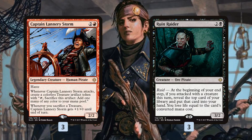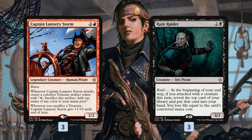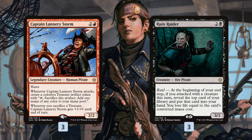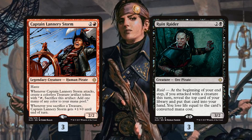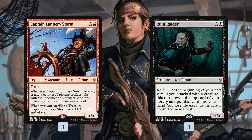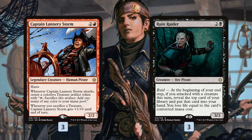Our three-drop slot might be the most powerful in the deck. Captain Lannery Storm doesn't look all that powerful at first glance, but it's essentially a 3/2 haste since we can always sacrifice the treasure token to pump it, or just use it for extra mana to do explosive things. We can attack with it, get the treasure token, sacrifice the token, and cast a one-drop or removal spell off that mana. It's super sweet with Fatal Push — attack, sacrifice the treasure to trigger revolt, and Fatal Push a big blocker for even more damage. Being legendary can be a bit clunky but it's still a very powerful threat.